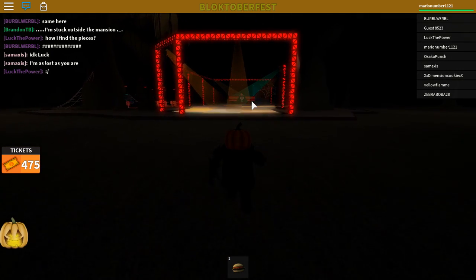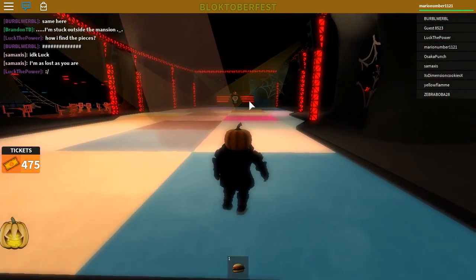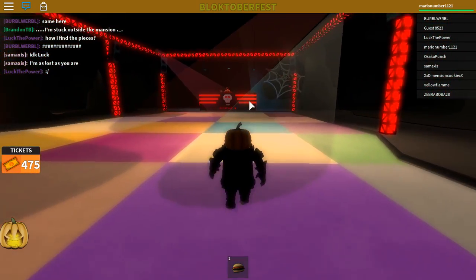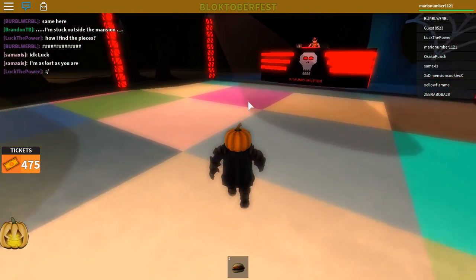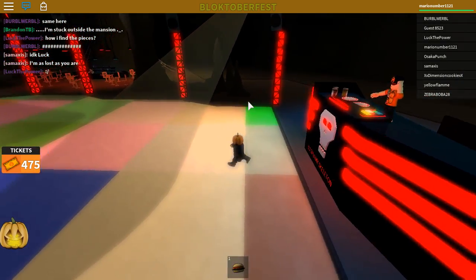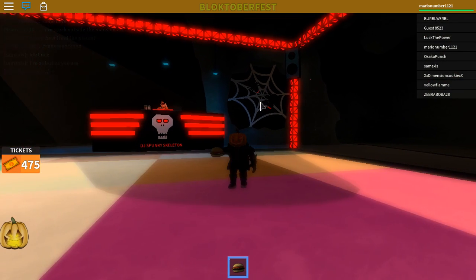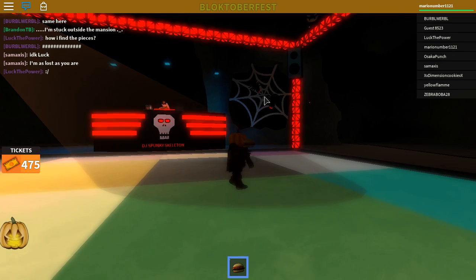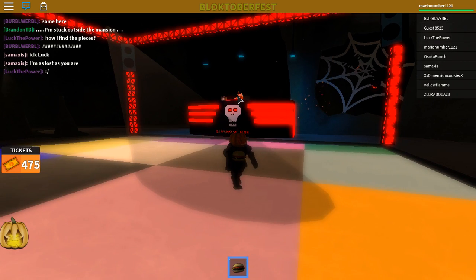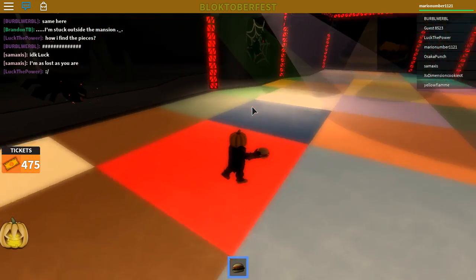After making your way across to the stage, get into the spotlight, take out your cheeseburger and hold it. Eat it a little bit too, then jump up to the spider with the cheeseburger in your hand and collect him. He eats your cheeseburger — if you don't feed it to him, you won't get him.